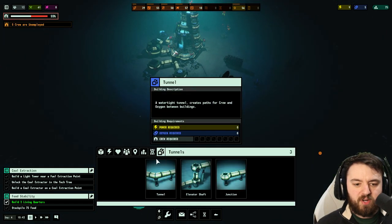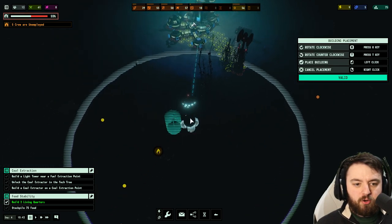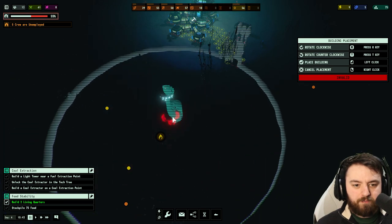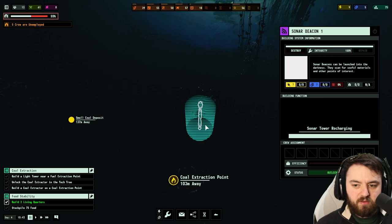So we need light. Light can be found over here in the exploration tab. We could of course build this anywhere, but the coal sonar beacon is recharging. So the extraction point is here — we want to build it relatively close, so we'll build it there. That should be pretty handy.